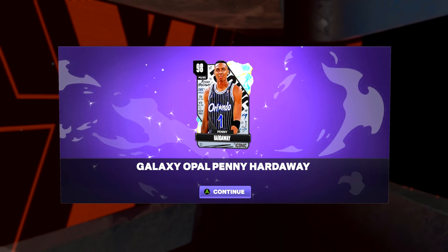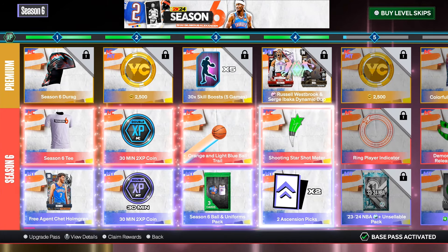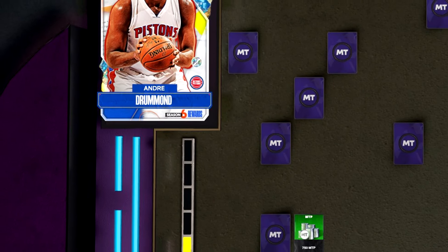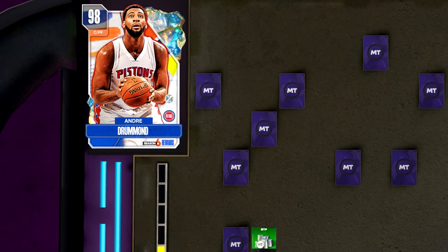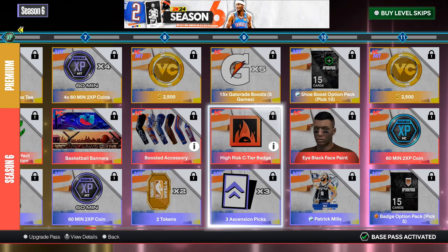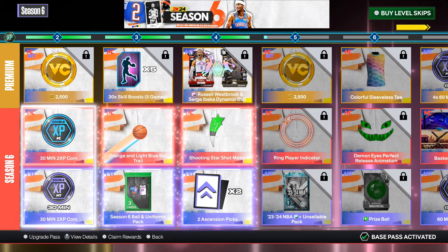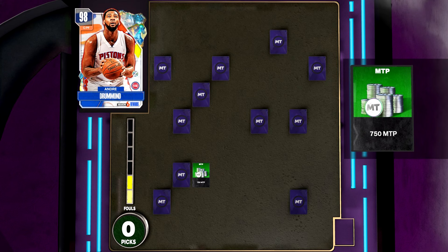Keep in mind there are two separate ascensions. The secret one is for Penny Hardaway. The regular one — which you unlock by gaining levels, at level four and level nine and so on — is for Andre Drummond. Every season people get confused thinking they're the same, but they are two different ascension boards. The secret one is Penny Hardaway and the regular one is Drummond.